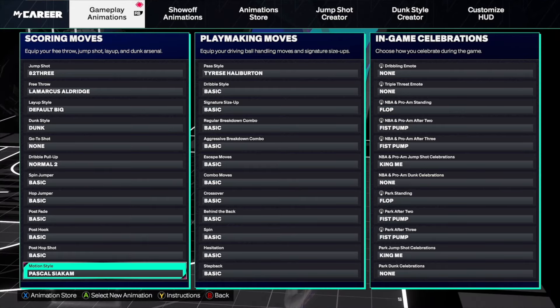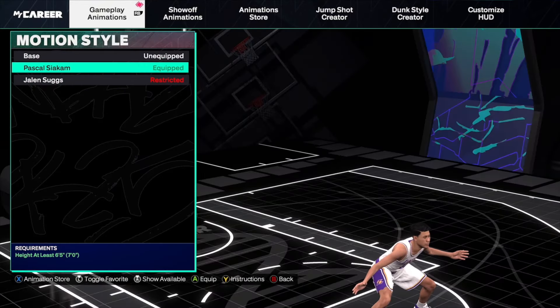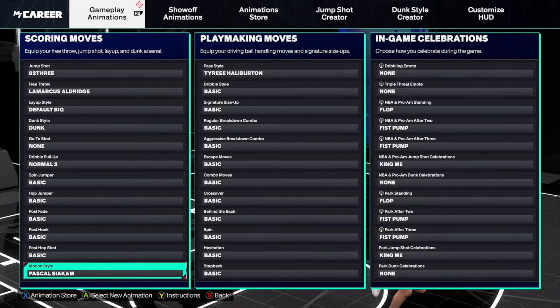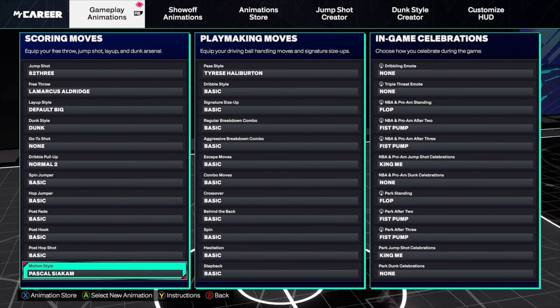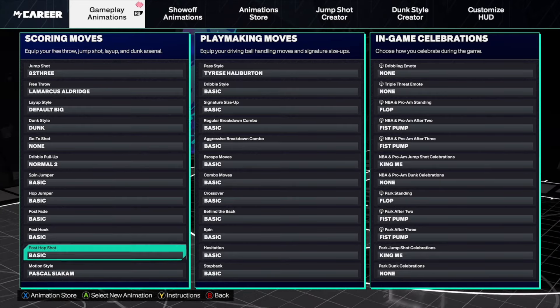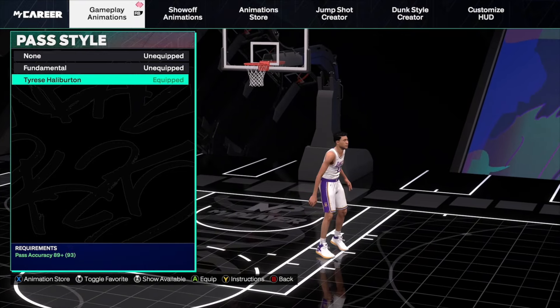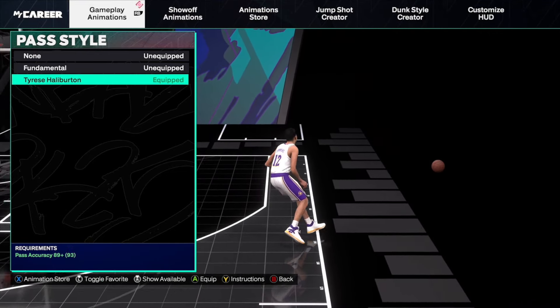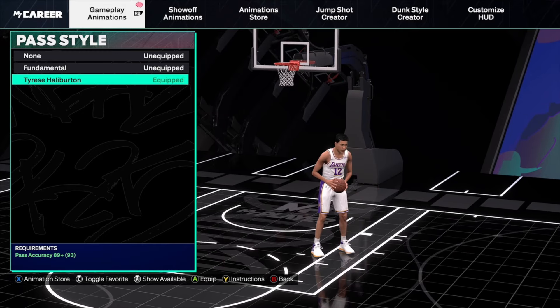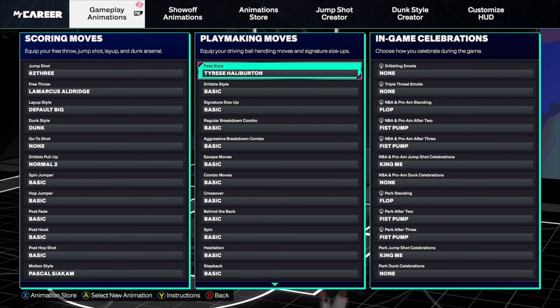The first animation you need to know is motion style Pascal Siakam — it will make you move the fastest as a center. It's been tested by 2K Labs and is by far the fastest motion style, so just put this on and you'll be moving ridiculously quick. The next thing you need to know is that the best pass style in the game is Tyrese Halliburton. Look how fast he passes the ball — it is ridiculously quick. Once again, 2K Labs tested — this is the best pass style in the entire game.